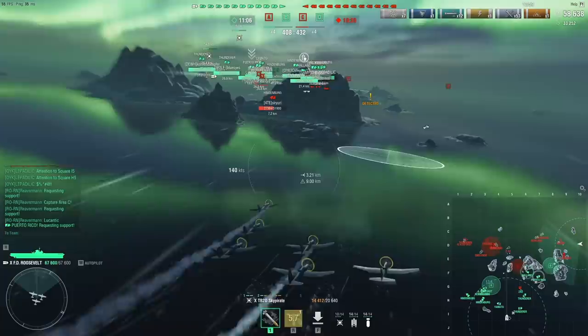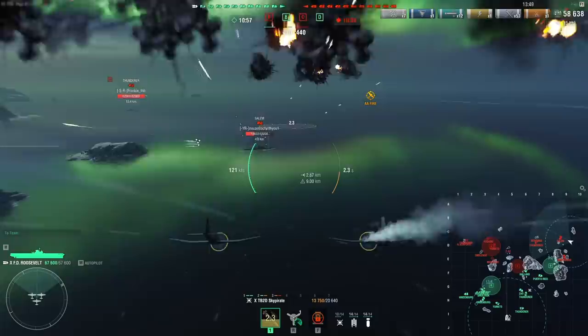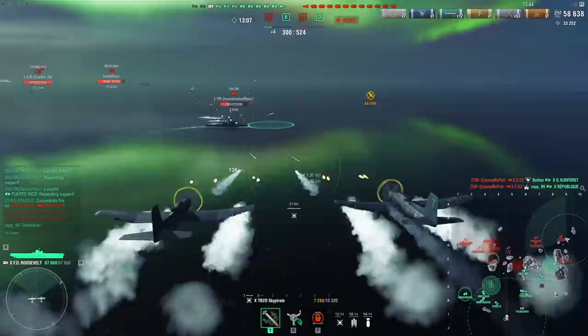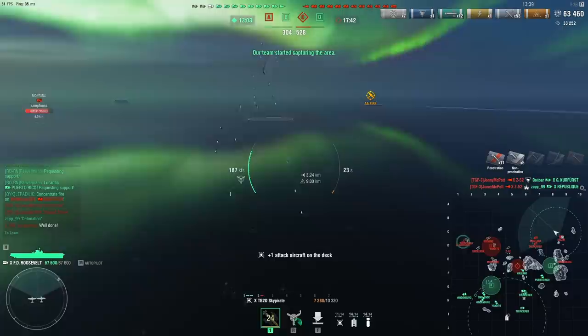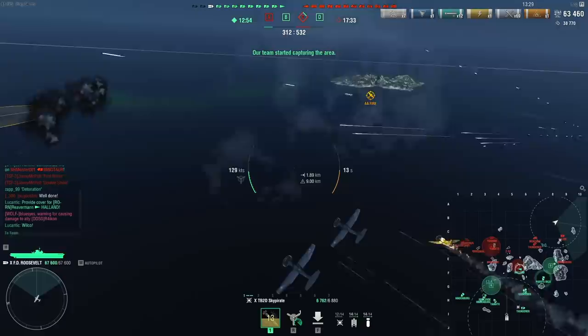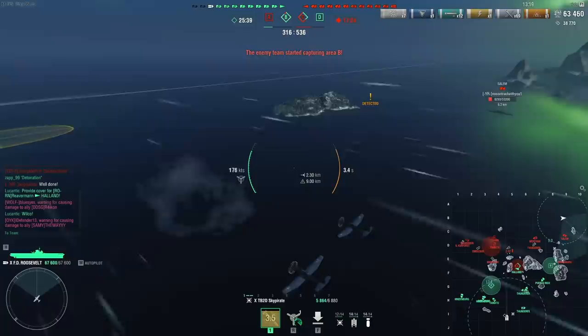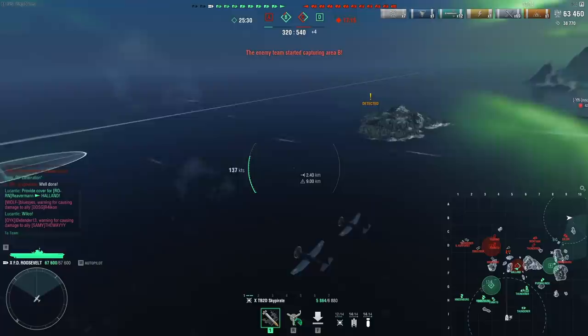These planes are harder to use than what you might be used to in other CVs, mostly because they're slow, which means you need to dodge much more flak. Flak is very, very scary for this ship. You have all these planes at the same time and you cannot dump them. When you have flak with these planes, you have huge squadrons that you cannot dump beforehand. If you run into a flak bubble or even close to one, because your squadrons are huge, you will likely get clipped by some flak bubbles.